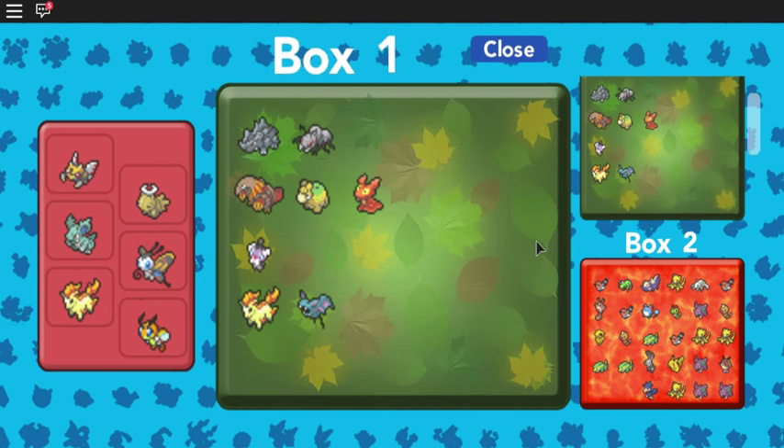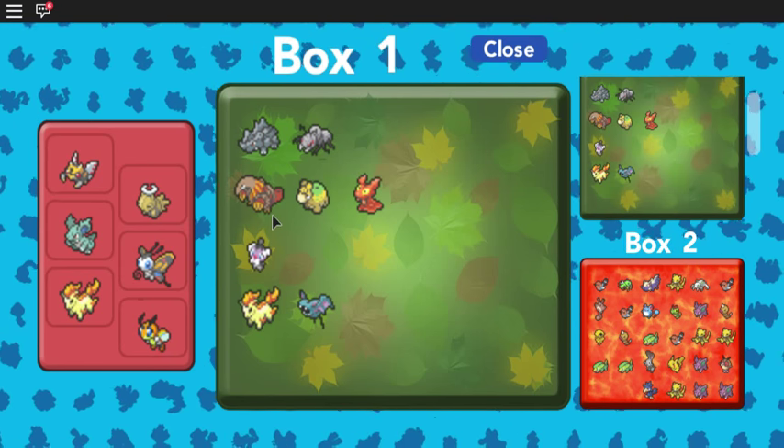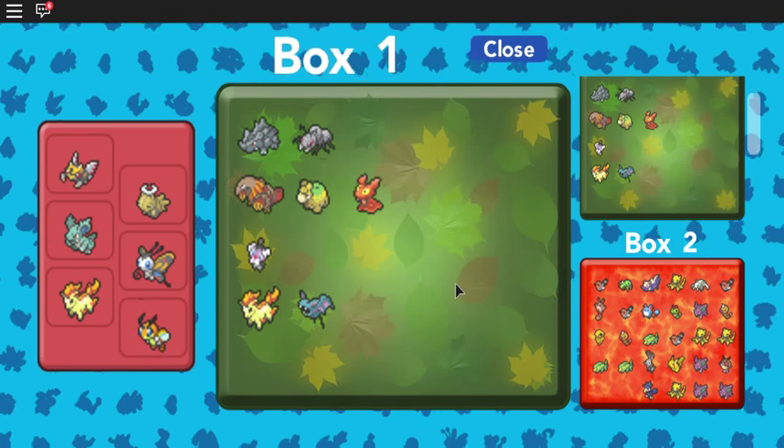For Special Attack, I'd go to Mt. Igneous and battle Heatmore, Numble, and Slugma. Heatmore will give you 2 Special Attack EVs per battle, while Slugma and Numble will give you 1 Special Attack EV per battle.